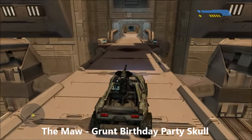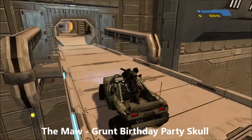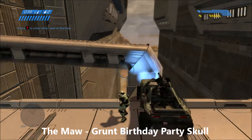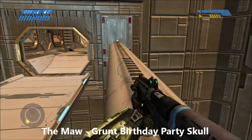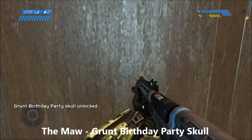And our final collectible for the game is the Grunt Birthday Party Skull. This is right on the bridge as you're doing the escape sequence where Cortana tells you to wait for the ship to come pick you up — even though it never does. Go ahead and park your Warthog over here to the right, use it to jump up onto this ledge, and over to the left on this ledge you'll find your final collectible. And you should unlock a couple of achievements.